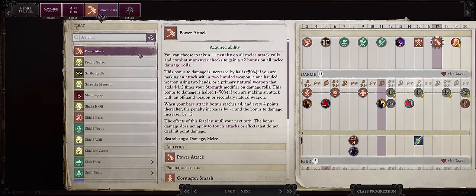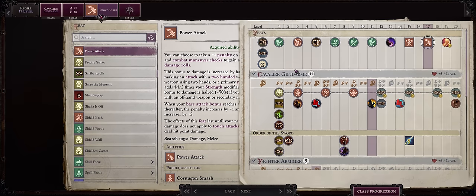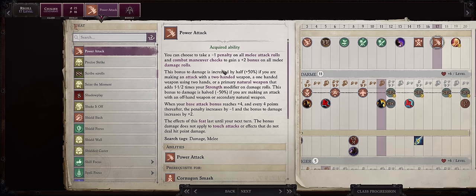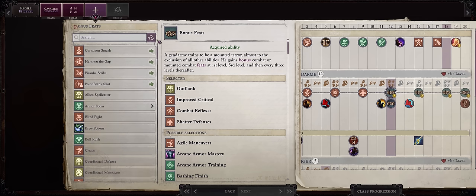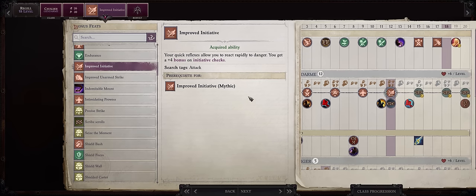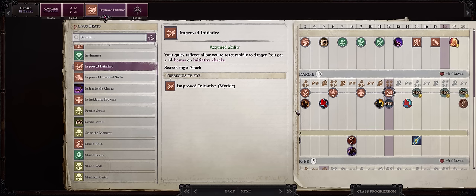For level 17, Power Attack. I know it's kind of late — it's just that as a dual-wielding character, we don't have that many feats to spare with Regu. Power Attack has slower damage bonuses when dual-wielding, so it's not as needed compared to two-handed characters. At this point in the game you'll already get quite a nice boost from Power Attack damage, and you'll have enough buffs to attack rolls to compensate the penalty. For level 18, Improved Initiative. We are pretty much at Chapter 5 at this point, just in time for the toughest Demon Lord battles and some other high-stat enemies. The sooner Regu can act the better, and since he already has high dexterity, Improved Initiative wasn't as urgently needed earlier.